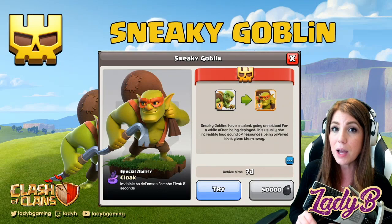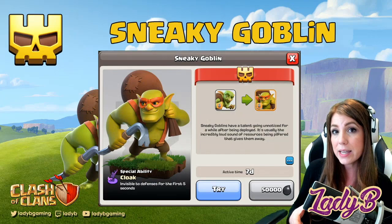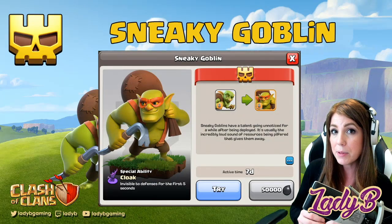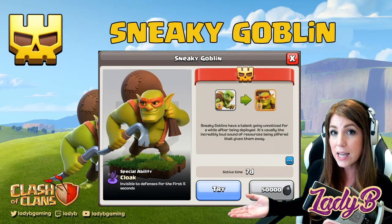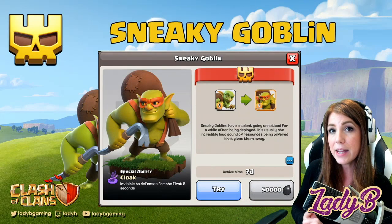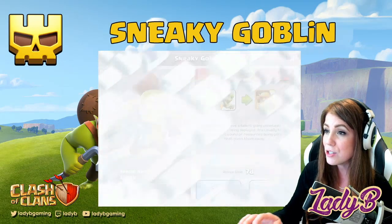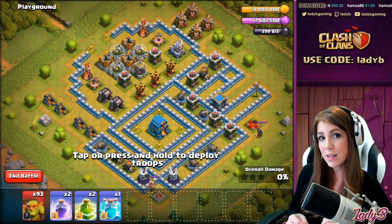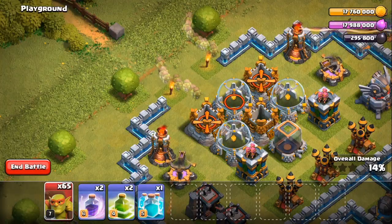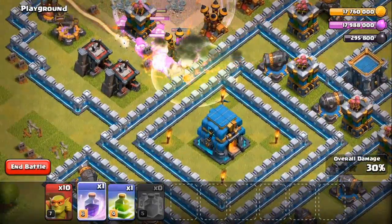A particular strategy that will likely emerge is the Super Goblin Blimp, similar to a Yeti Blimp. Before we get into that, I want to show you the 'try' feature — we didn't get a chance to look at it yesterday with the Super Barbarian. When you go into your boost, you can actually try these units out. Click on it and in the try feature you get to see what the Sneaky Goblin actually does, similar to practice mode.